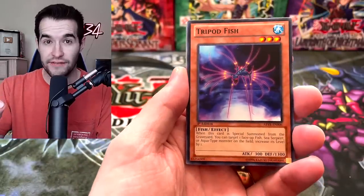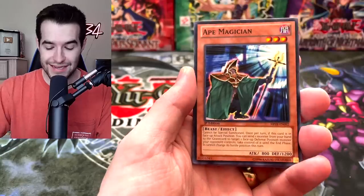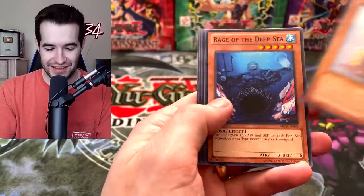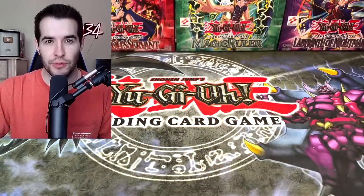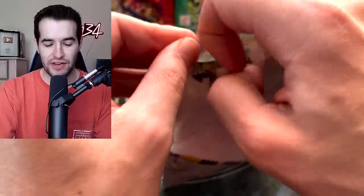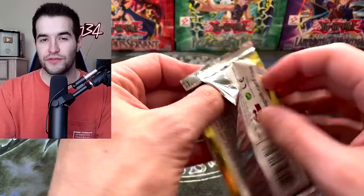We are going to be doing a live stream — you should see this before then — opening until we get Dragoon. We will not stop until we get Dragoon. It's going to be great. Starlight, by the way. Siddhashi, I love that card. Rage of the Deep Sea. Madolche Marmalade. Yeah, literally going to open packs of Brothers of Legend until we pull Dragoon. That's probably going to be a very long live stream. It's going to be fun. We haven't done one of those since the Stardust. Hopefully it's not that long — I don't think it would be because there were five Starlights in that one.